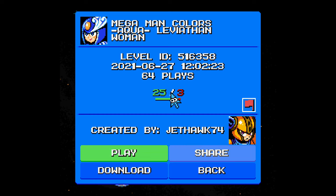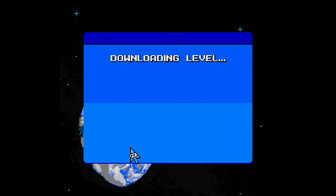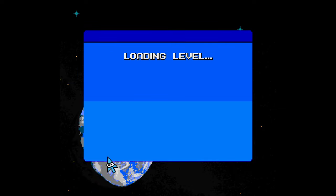25 likes and 3 dislikes, so out of 64 plays, that's a strong like-to-dislike ratio. This was another level created by Jethawk — I've played a couple of his levels before. 'Aqua Long' — it's just a reference to a Jethro Tull song, which you hear in the theme song to my walkthroughs and reviews. That's pretty much it — nothing more, nothing less. Aqua's not my favorite color, but it's alright.